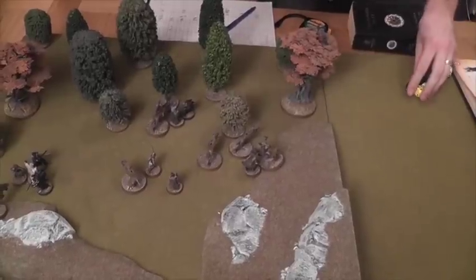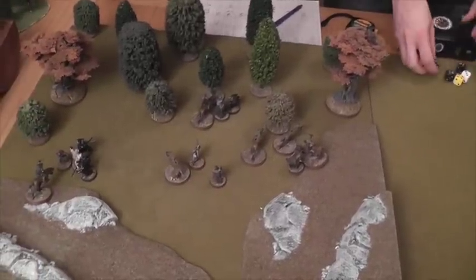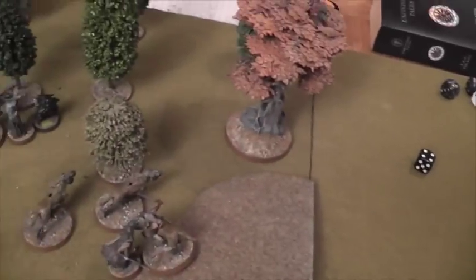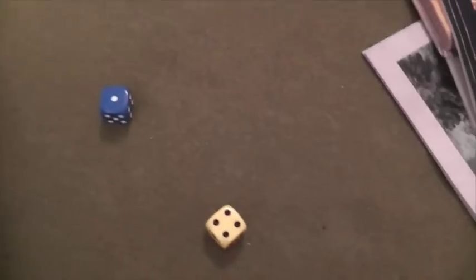Into the combat phase with evil priority. Starting with Radagast against the Warg Rider — he rolls a four. On the Warg — Raddy wins! He goes for the Orc on top — also a four versus four — Radagast has the highest fight value, so he wins. He strikes and kills the Warg Rider. Courage test for the Warg — it flees again. Radagast is on a stonking turn!